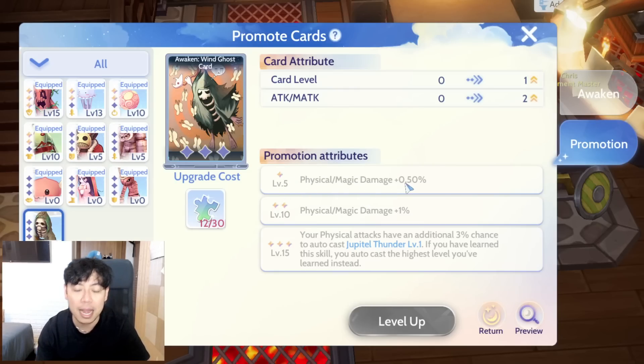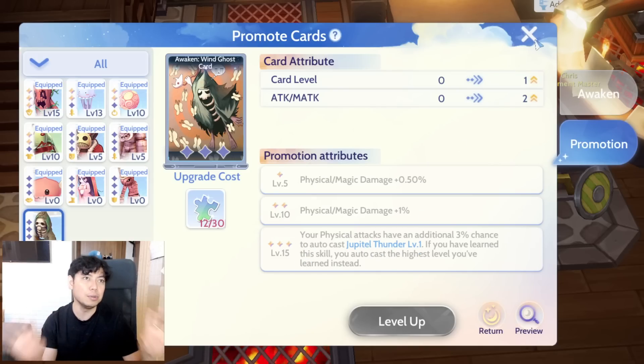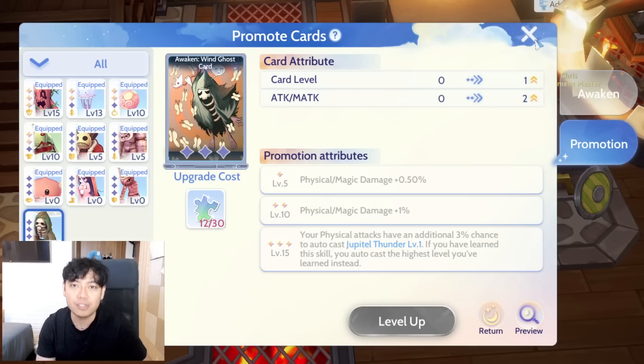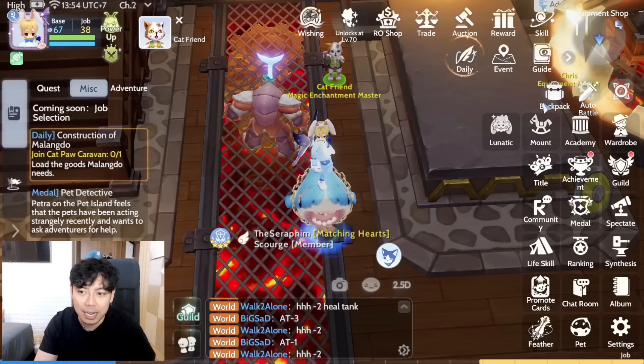The first star gives physical damage and magic damage plus 0.5 percent. On level 10 you need two additional Wind Ghost cards, and on three star you need four Wind Ghost cards to unlock an additional three percent chance — giving six percent total chance to cast Jupitel Thunder. With two accessory slots each you could get up to 24 percent chance of casting level 10 Jupitel Thunder on each attack, which is a very powerful Magic Crasher build.